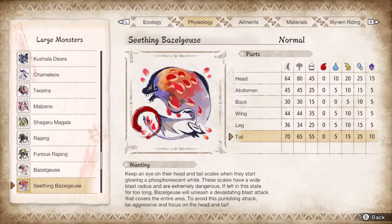Seething Bazelgeuse is identical to the base matchup but with ice as its weakness and more explosions. Aim for the glowing head and tail. It gains a TNT version of the air raid, so guard any nearby glowing bombs while keeping an eye on when Seething dive bombs. It also gains a supernova-esque attack, which can also be blocked. Just don't hunker down with a bomb at your back.